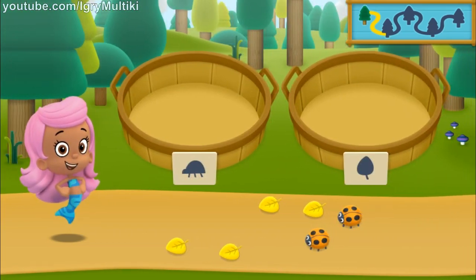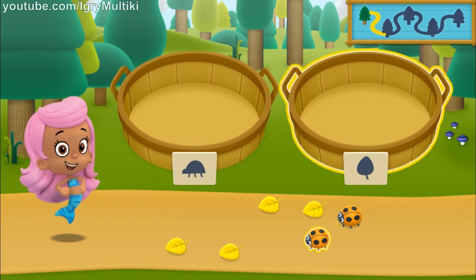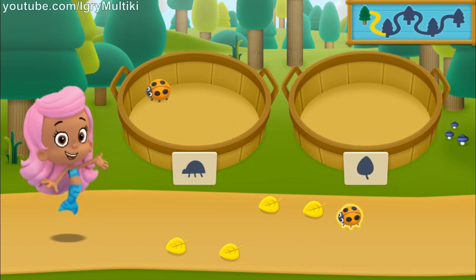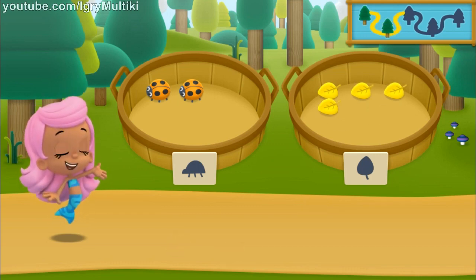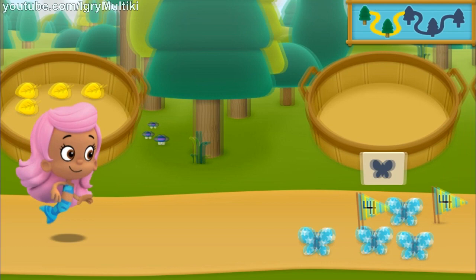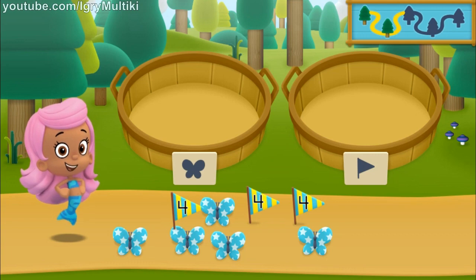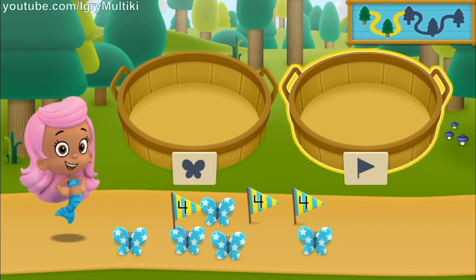We need to put our nature items into groups that have the same shape. In the left basket, put the nature items that are ladybugs; in the right basket, put the nature items that are leaves. We need to put our nature items into groups that have the same shape. In the left basket, put the nature items that are butterflies; in the right basket, put the nature items that are flags.